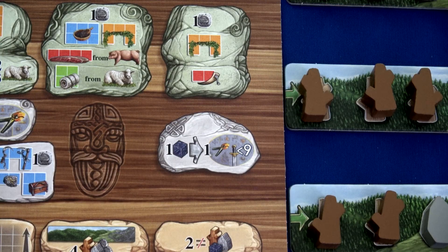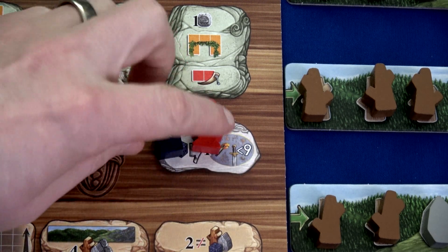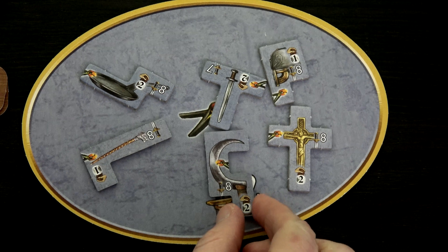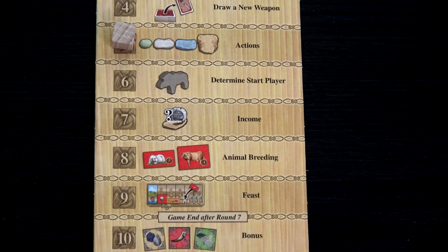With one worker left, we're going to the far right side of the board. We'll spend one ore to grab one tool from the gray board that costs less than nine — a scimitar. I'm definitely grabbing this one. That was a quick round.